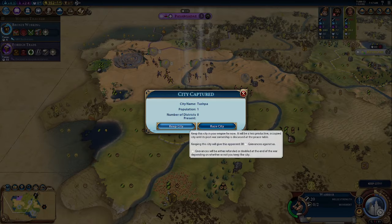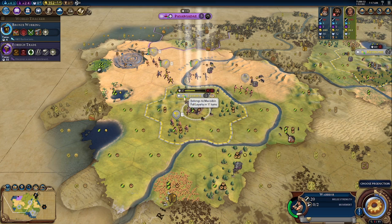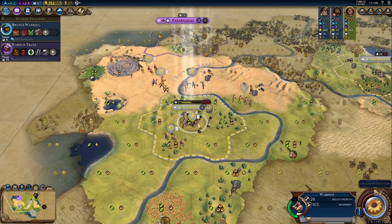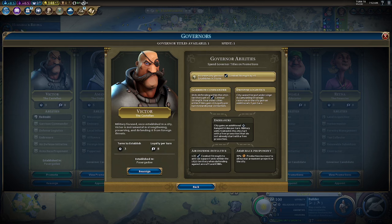When attacking and taking cities, loyalty is very important. The easiest way to maintain loyalty is by garrisoning a unit inside the city. If that's not enough, use governors — the best one is Victor, who has the Garrison Commander ability and can help keep loyalty in a city you've captured. It's sometimes best to take two cities quickly rather than just focusing on one, so Victor's range covers both.